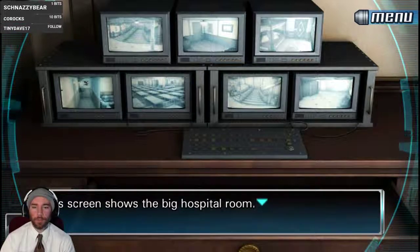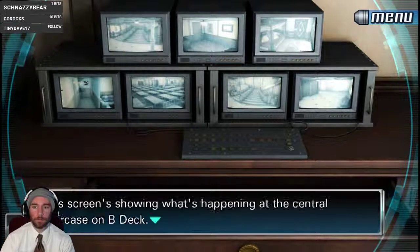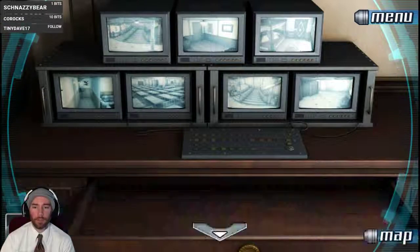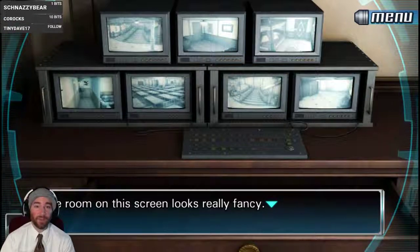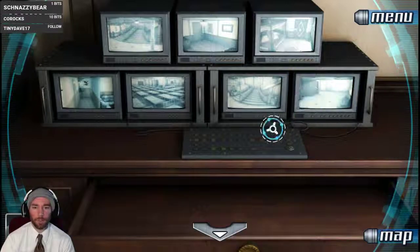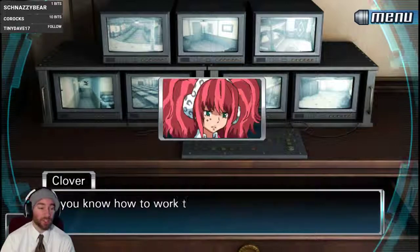The screen shows a big hospital room, a random hallway, a staircase on B deck, a small room I don't recognize. One room looks fancy. It shows the central staircase on D deck. I don't recognize that one either — there are a bunch of weird buttons that probably switch the screens.